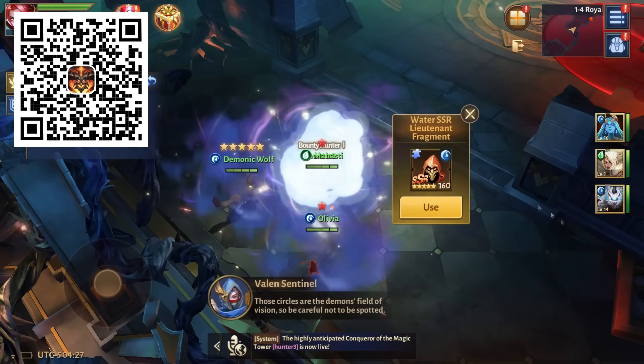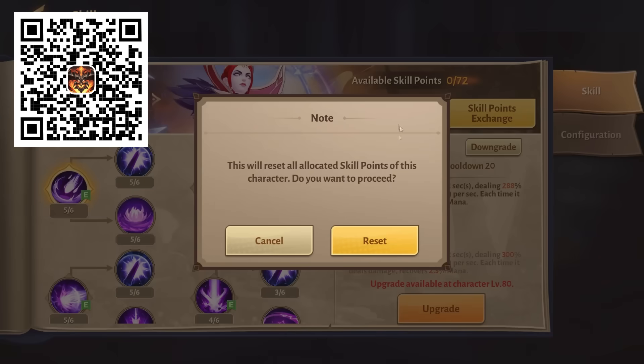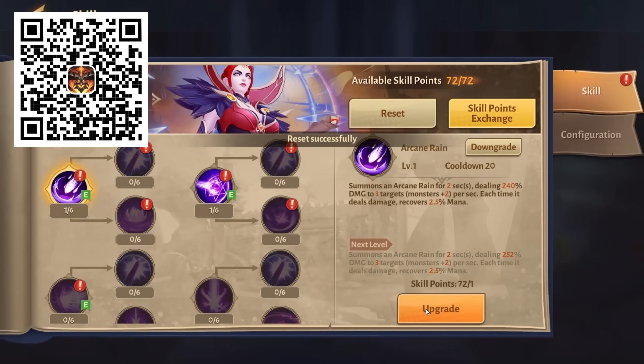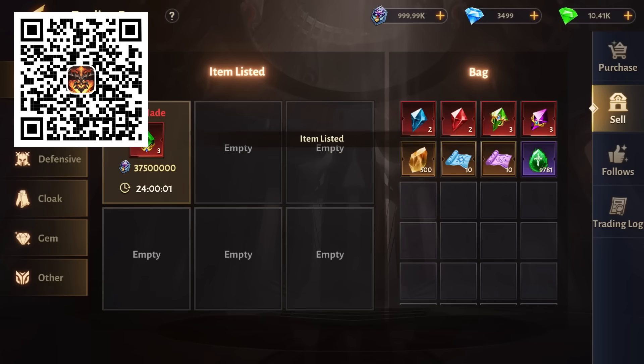Every video game is more fun with friends. In Dungeon Hunter 6, you can play with guildmates and battle in real-time guild wars. You can grind with a variety of skill tree options to test different builds, and if you ever get any items you don't want, you can trade them via the auction system. Dungeon Hunter 6 has a lot to offer — it's honestly the most fun I've had with a mobile game in a long time. And it's completely free to download, so click my link in the video description or scan the QR code on screen.